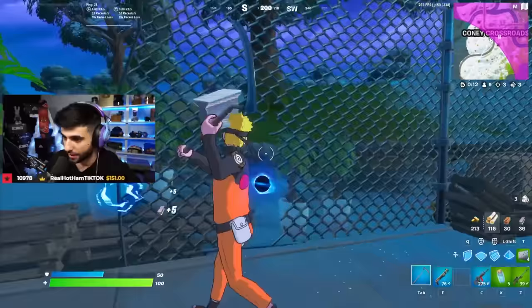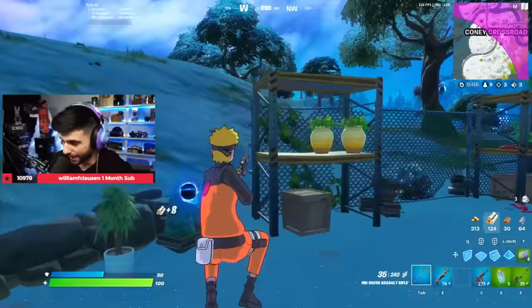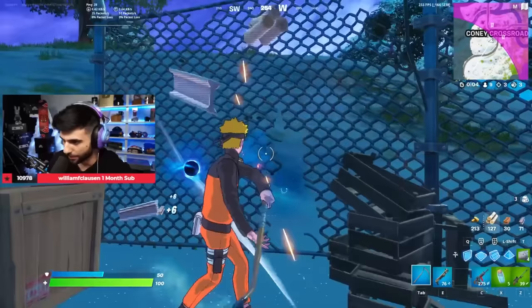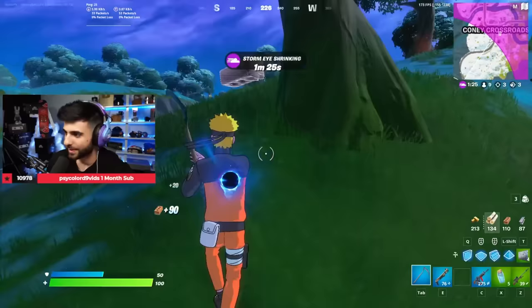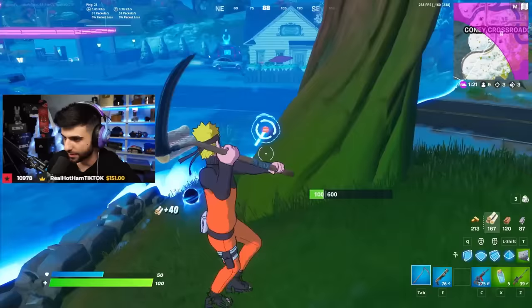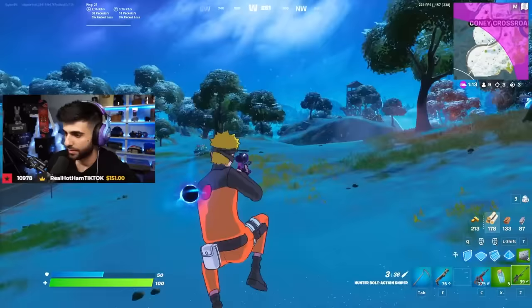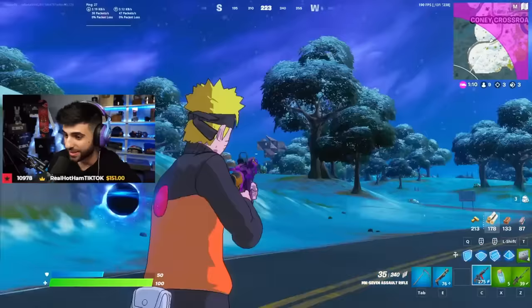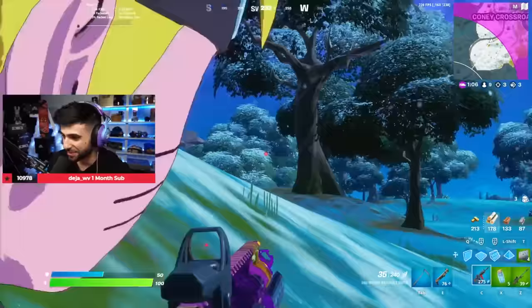The shotgun feels a little strange, but it's not terrible off the rip. I was obviously using it from a distance and playing a little bit nervous because I don't want to lose. But it's not horrendous. The SMG I think is pretty solid. The AR — this red dot doesn't even feel like Fortnite. This feels like I'm entering PUBG or something when I pull it out.